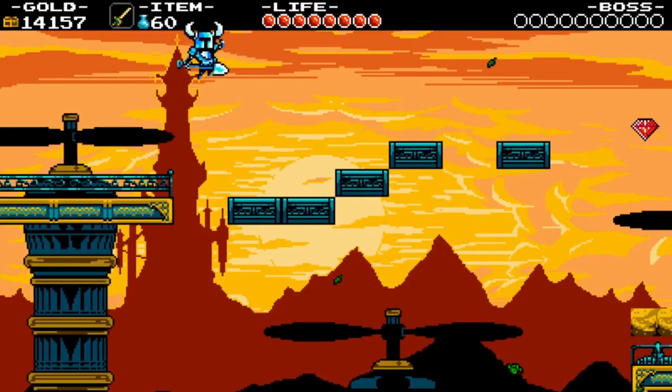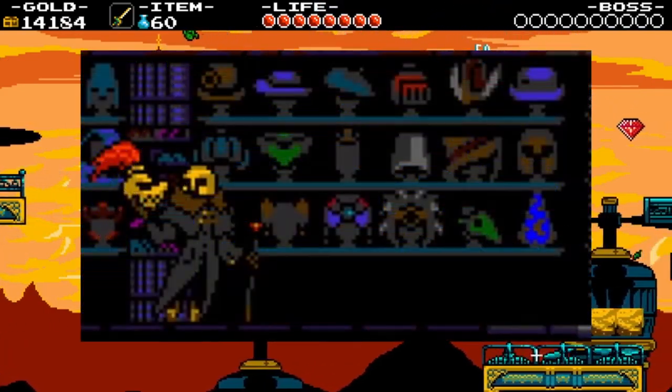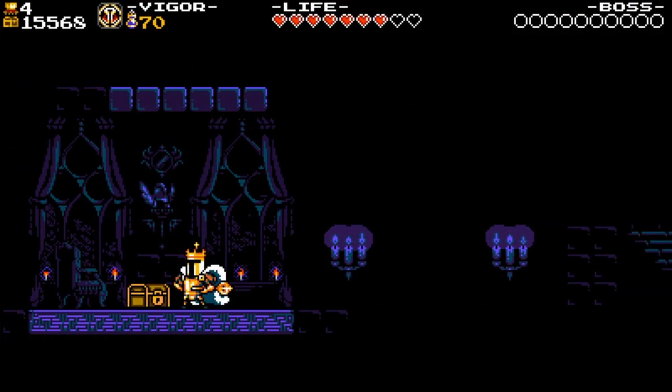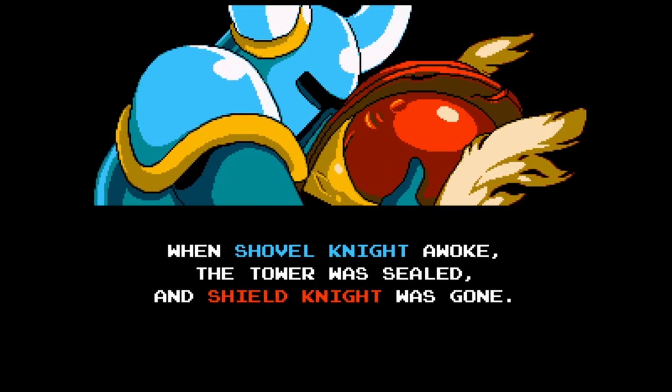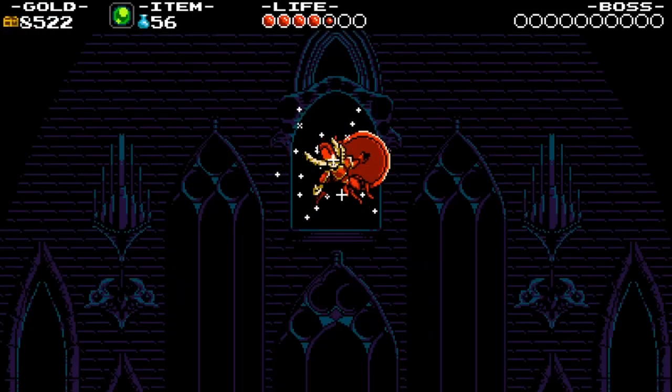Amount of Shield Knight helmets. Throughout the games you can find multiple Shield Knight helmets: one in Mr. Hat's Showdown ending, one in the Enchantress's secret room in King of Cards, one in the Shovel of Hope opening, and of course the one she wears when she transforms back from the Enchantress. Just a weird detail.